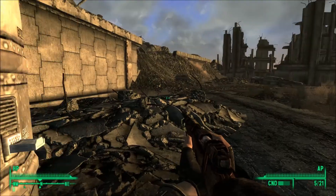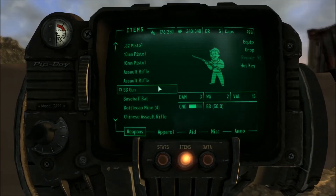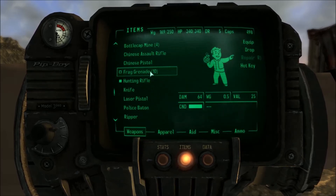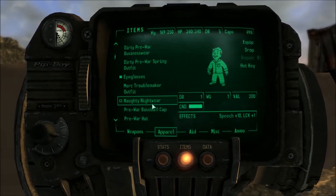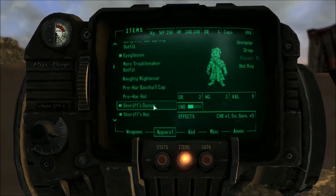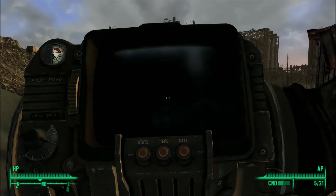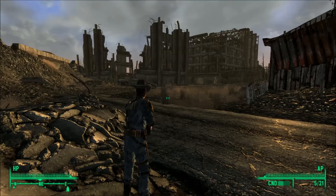Alright, let's see if we have any... When did we get a second assault rifle? I do not remember that. My Cone... I think it'll give me five to small guns and one to charisma. But the Armored 101 jumpsuit gives me five guns and five energy weapons - I'll take that instead. I don't look as cool, but oh well.